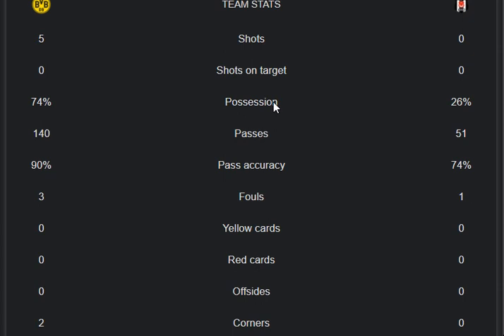The passes rate: 140 passes from Dortmund and 51 passes from Besiktas. Pass accuracy is 90% from Dortmund and 74% from Besiktas. The foul rate is 3 from Dortmund and 1 from Besiktas, and yellow cards are 0-0 for both sides.